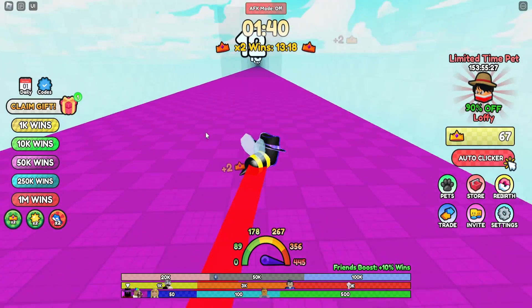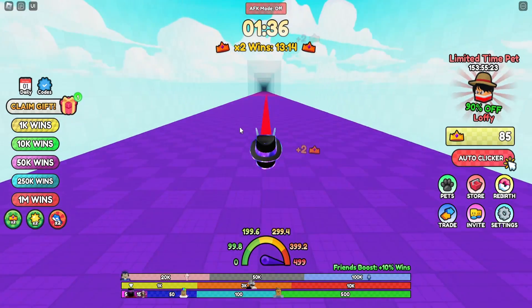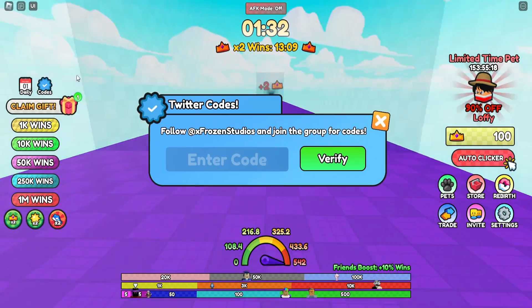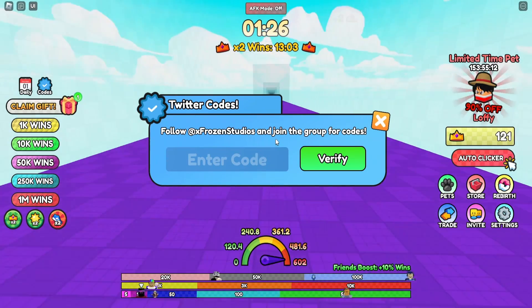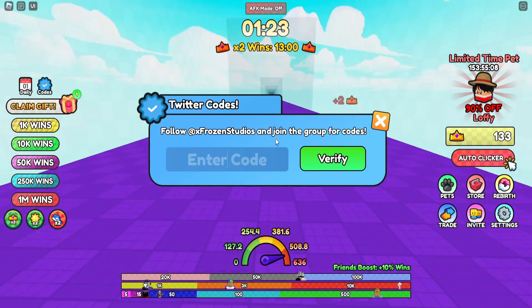So the first reward we're gonna go redeem right now. To redeem the codes, see this little codes button here on the left side of the screen — it's just like a blue tick. Click this and it'll bring up the Twitter codes. To redeem these codes you need to make sure that if it's capitalized, you capitalize it, otherwise it would say the code is invalid.